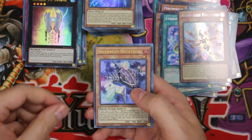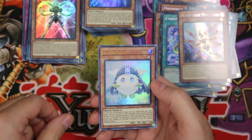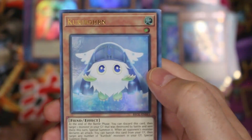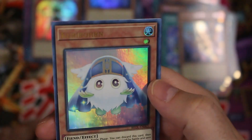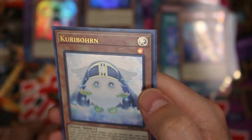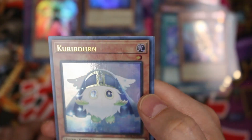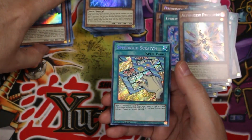Kaiju Sage — wow, again this one — can you see that? There you go, you can probably see it better there. It looks like somebody just drove their nail into that. That's really really weird — and that's straight out of the pack. That's unfortunate. Speedroid Scratch.